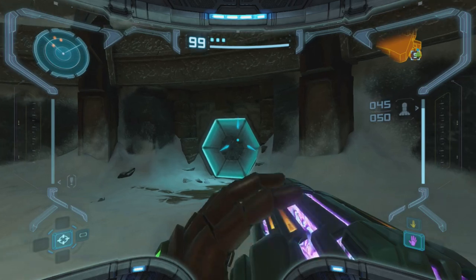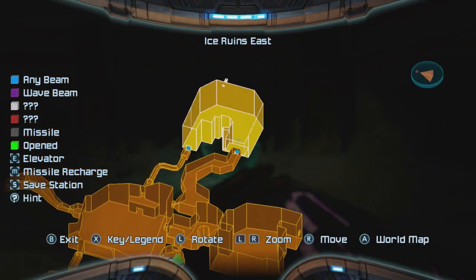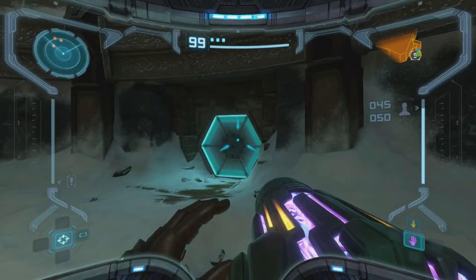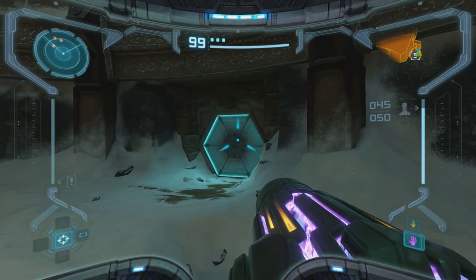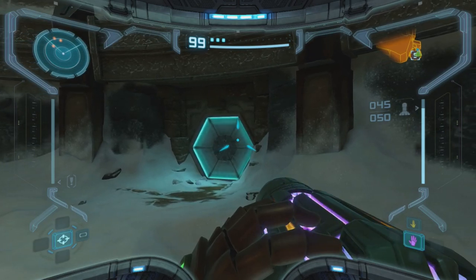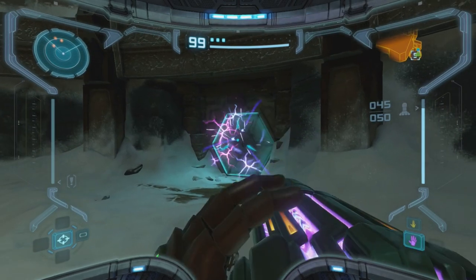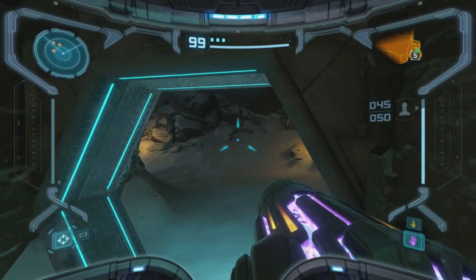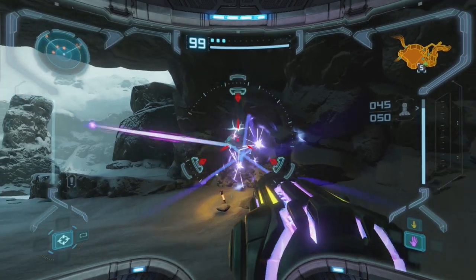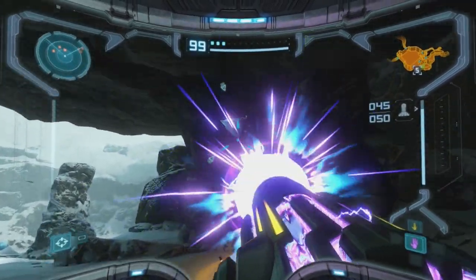In this session, we're going to be continuing on with our journey through the Fendrana Drifts. I think there is a door that we can open now because of the Wave Beam, and there's possibly a couple of other things we could do too. If you missed the previous episodes of the series, check it out via playlist on my YouTube channel. Consider subscribing to the channel to stay up to date on games such as this.